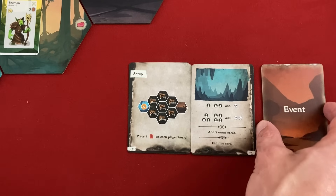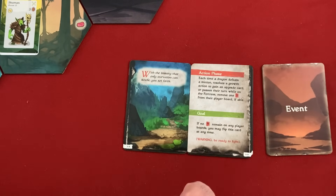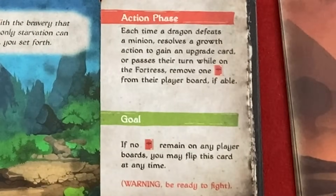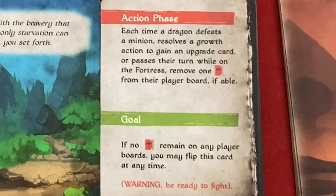We flip again to the most important kind of page — it tells you the mechanical things you need to do with a little flavor text: 'With the bravery that only starvation can kindle, you set forth.' These are the special rules for this part of the chapter. To advance, each time a dragon defeats a minion, resolves a growth action to gain an upgrade card, or passes their turn while on the fortress — remove one story token from their player board. We start with four each, and when no tokens remain on any player's board, we may flip this card to spawn the boss and end the chapter.